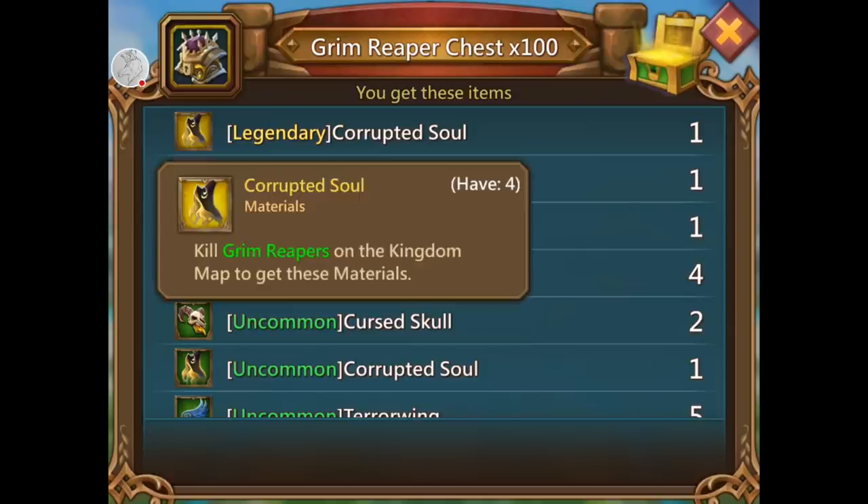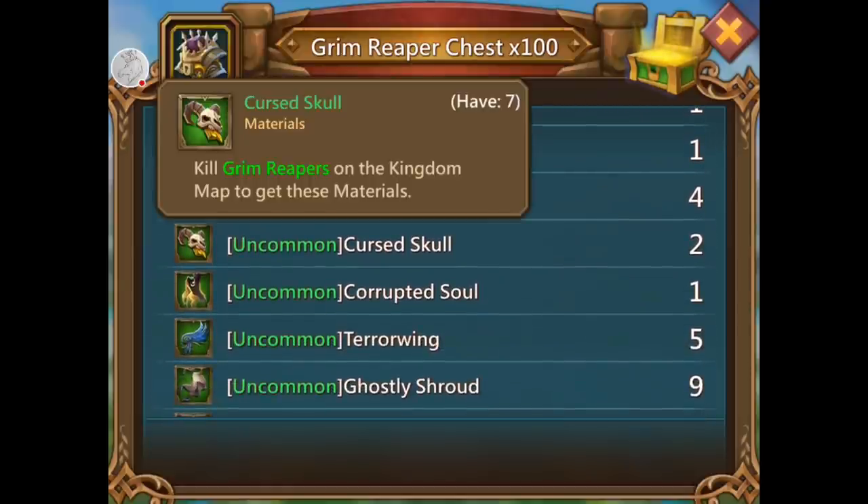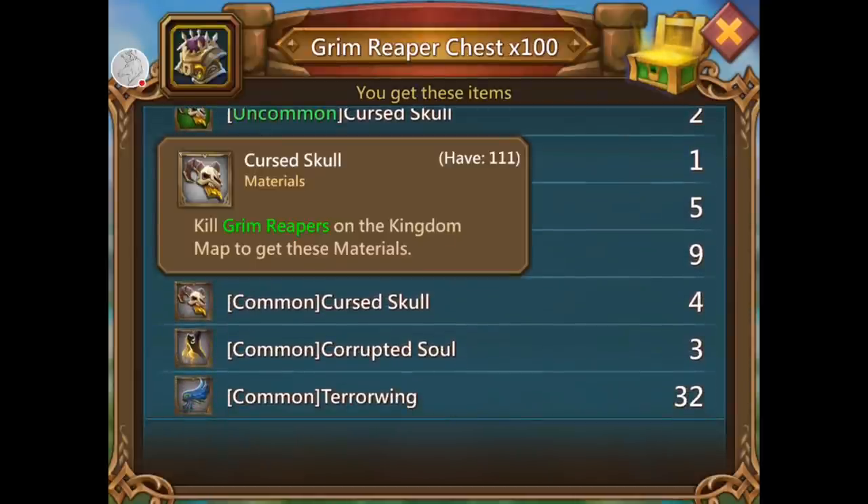Helldrider bane is one, thank you. Grim reaper chest — legendary corrupted soul, how many of those do I have? Four, so I don't need it. Cursed skull — seven green. That's what I want is the cursed skull. I forgot to fuse them after I hunted in the labyrinth last time — the event monster was dropping skulls and I did the elite and got 11 at a time.